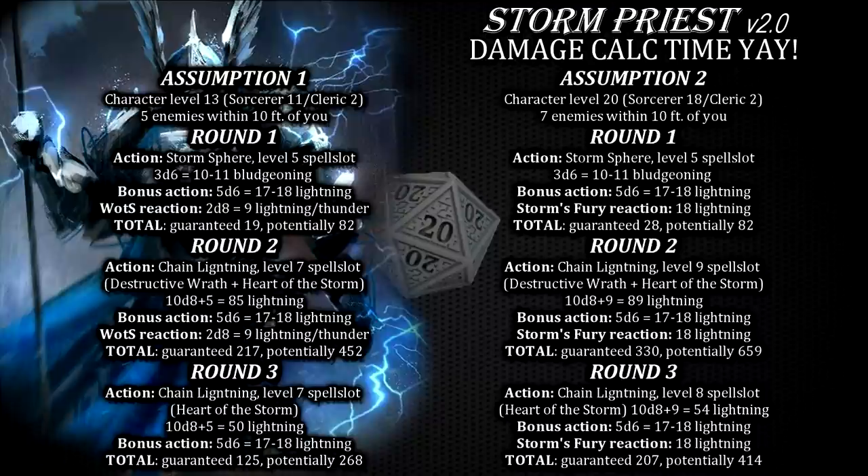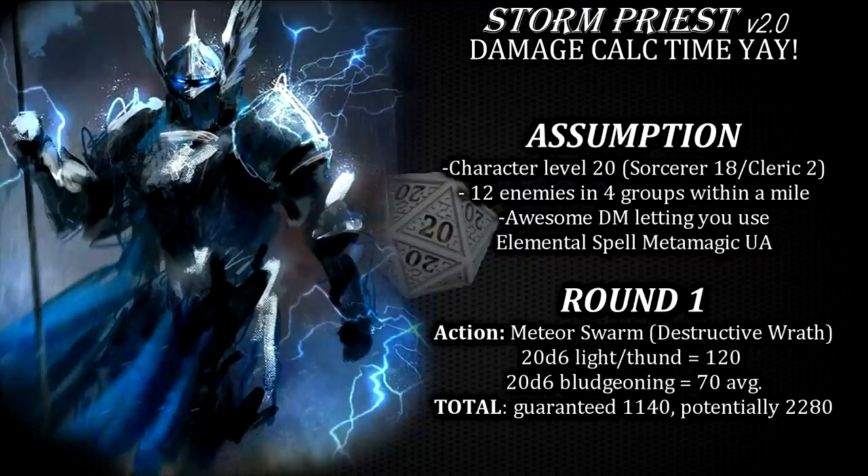If you ever get to level 16, you can even deal a bit more damage with your Storm's Fury reaction to one of the targets, and at your peak power if you're lucky to have a generous DM, your Meteor Swarm augmented and maximized with elemental spell metamagic and destructive wrath channel divinity can deal an insane 120 lightning or thunder damage and on average 70 bludgeoning damage for a total of 190 damage to potentially more than a dozen enemy creatures in a single round, totaling more than 2000 damage overall in that round.